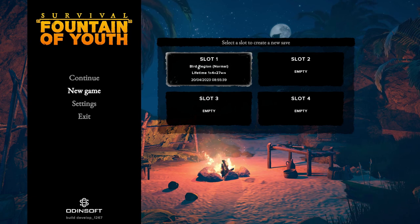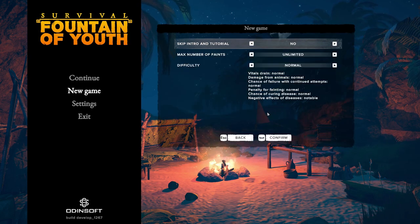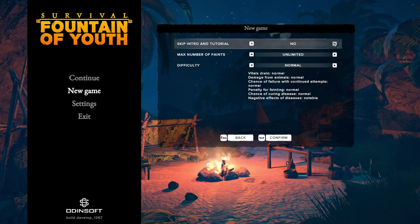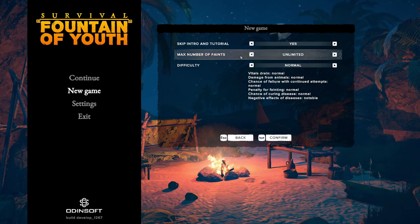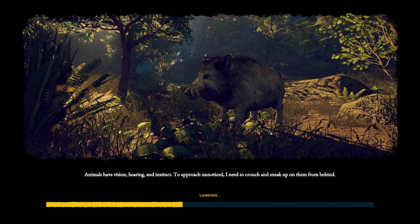We're going to go in slot one — it'll erase the old files, but that's fine. I wasn't going to save those anyway. We'll skip the intro and tutorial. Maximum number of feints, difficulty normal, everything else we'll leave the same. I just don't want to do the intro part.